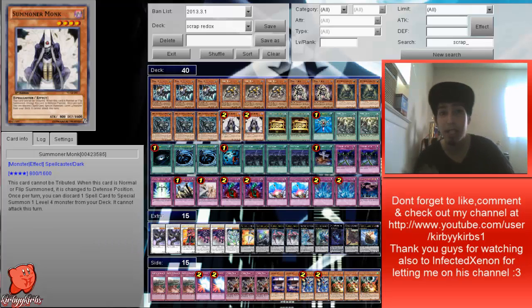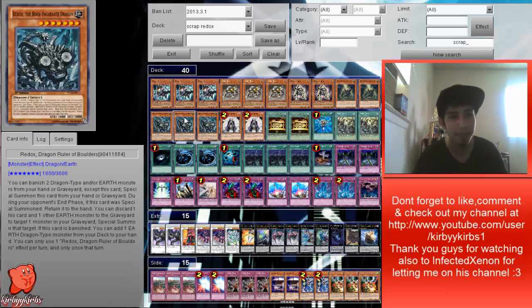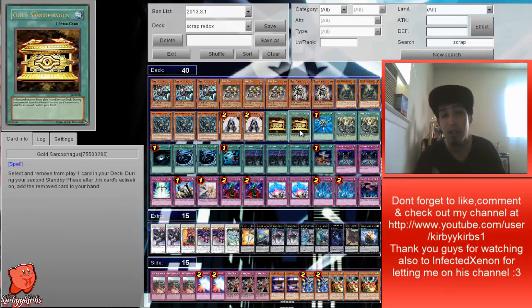Everything is Earth in the deck except Summoner Monk. The reason I'm running Summoner Monk is basically just in case you have a dead Scrap Storm or dead spell card in your hand — Summoner Monk can special summon Beast from the deck and you can go into Scrap Dragon, Crimson Blader, or rank four plays. We're running two Gold Sarcophagus — one reason is to banish Redox to grab a Reactant, and also if you're unlucky enough to draw into triple Redox, you can banish anything and wait two turns. It basically helps shuffle up your draws.